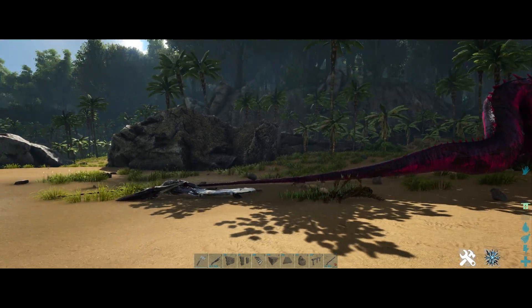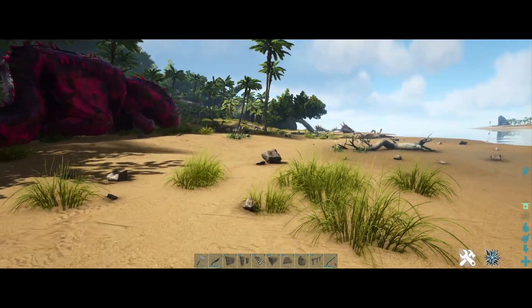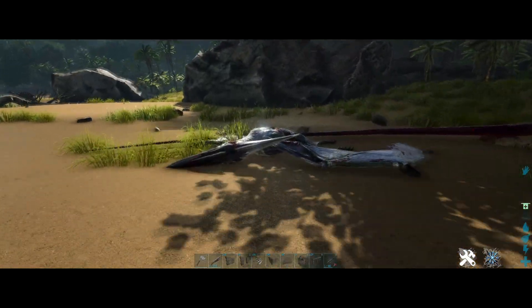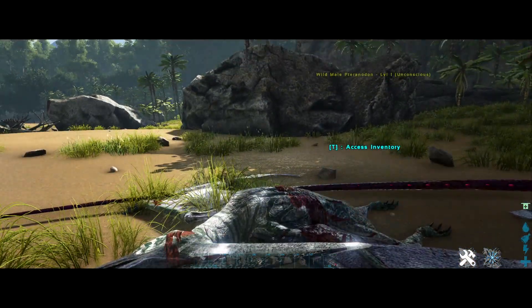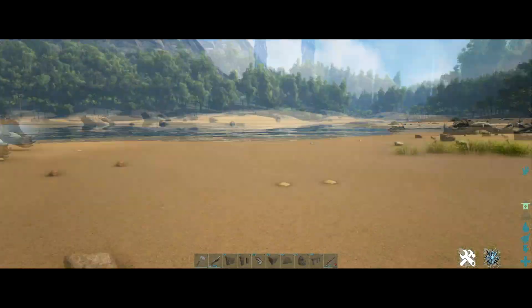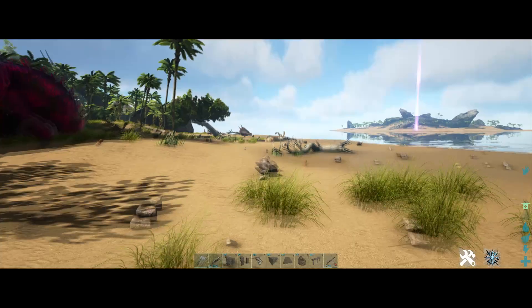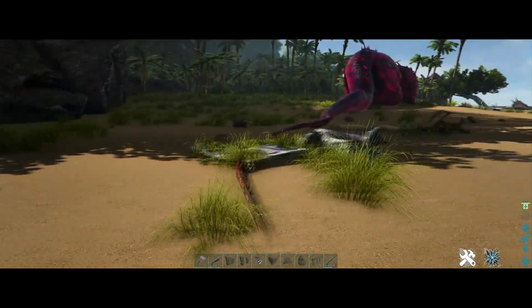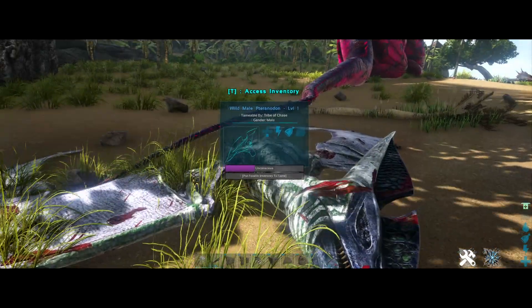Hello everybody, welcome back to another video. Today I'm going to be showing you how to find and tame Pteranodons. Pteranodons are these little pterodactyl-looking things — they are always found on beaches. If you go on any beach side you can just walk around and you'll find a Pteradon.